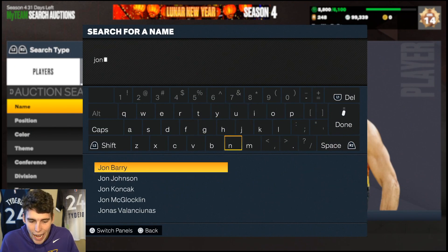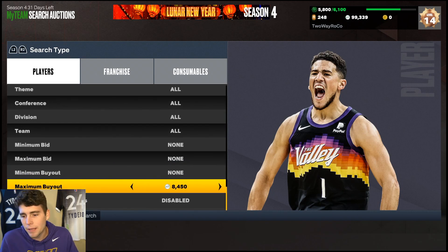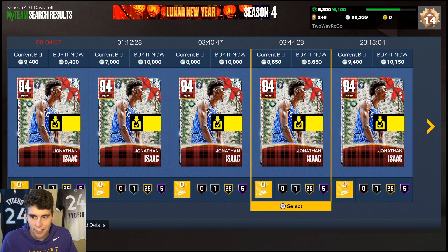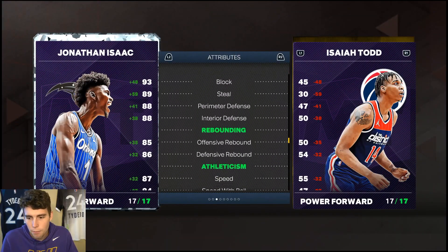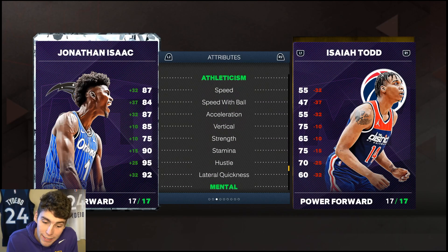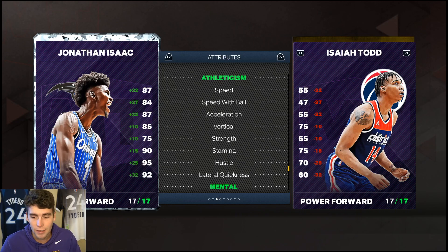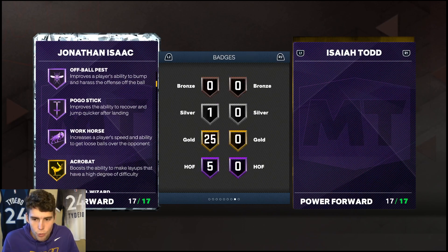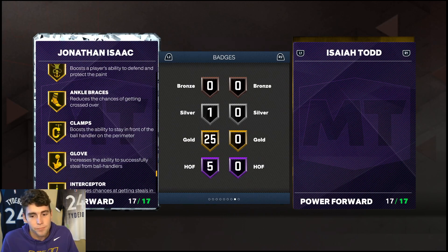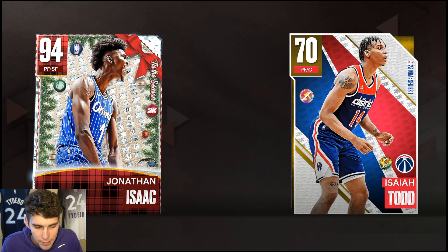Cracking our top five at number five: Diamond Jonathan Isaac. I know some people will say there are more complete small forwards, but find me one for 8,000 MT — good luck. He's 6'11" with an 84 three-ball, 85 driving dunk, decent ball handle, and defensively he is absolutely elite. He's a true 3-and-D guy. His dribbling isn't great, so just don't dribble with him — he'll lock down on defense and can compete against big cards like Yao. He doesn't have many playmaking badges, but shooting and defense-wise the card is perfect.